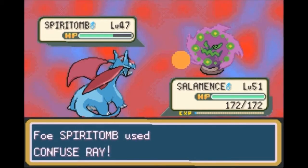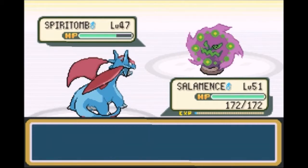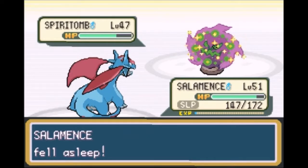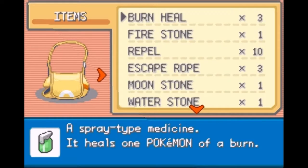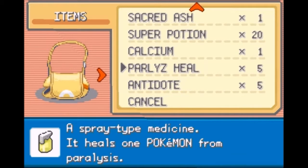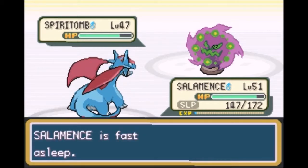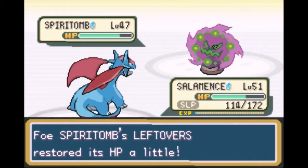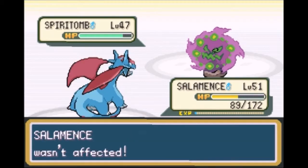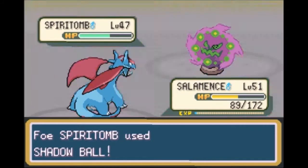It's just normal effective, probably because it is Ghost Type as well. He's going to confuse me. So I'm going to try to snap out of confusion because I don't want to hurt myself — which I'm going to do anyway because that's just my luck. I always tend to do that. Let's see if we have anything in items to help us out. No Awakening, but hopefully we'll wake up in just a minute. Shadow Ball isn't going to do too much to me because I am a Salamence, but I'm going to do a lot to myself because I am still confused. But this time I break through.